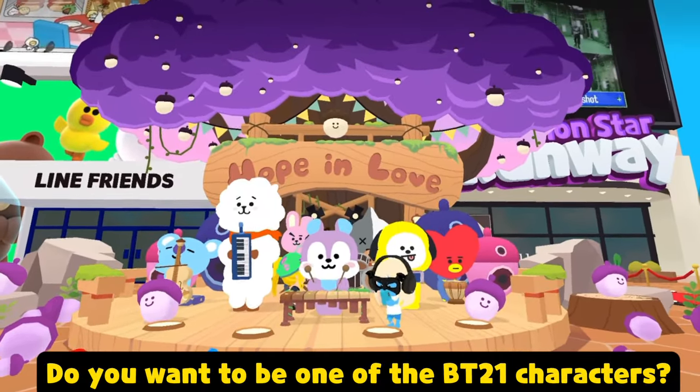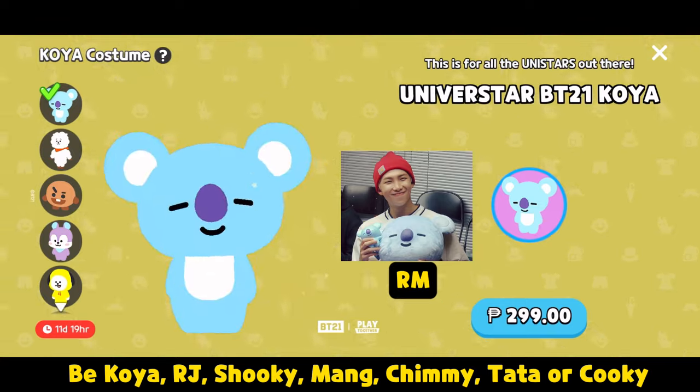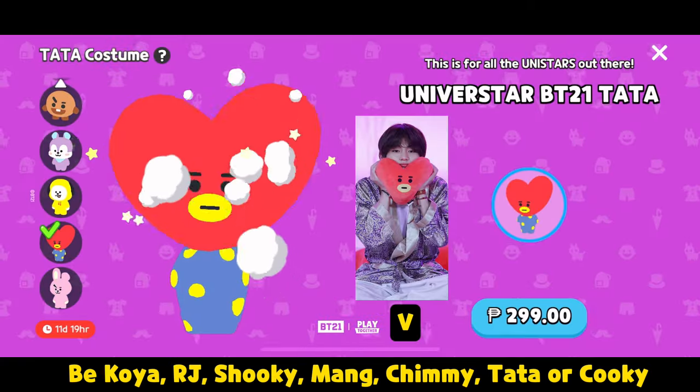Do you want to be one of the BT-21 characters? At Shop, choose Bikoya, J-Shuki-Mang, Chimmy, Tata, or Cookie.